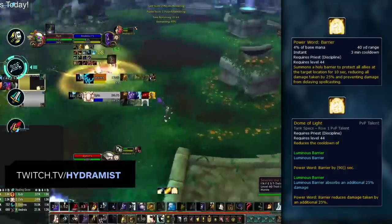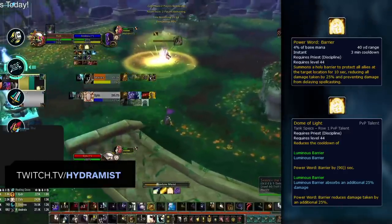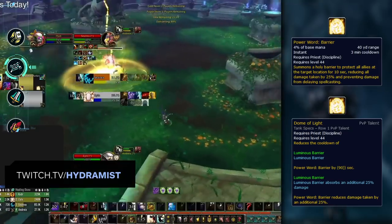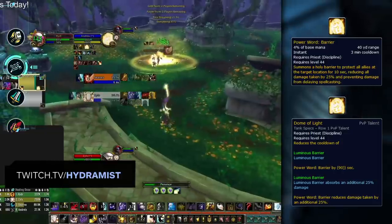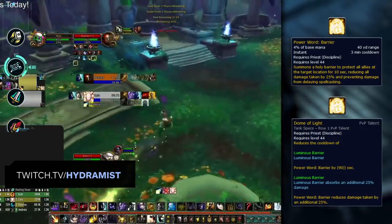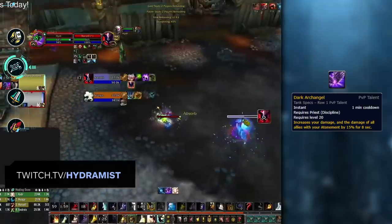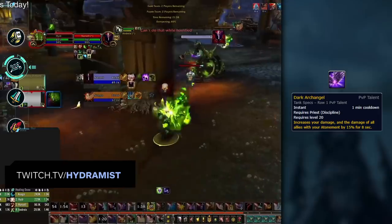Power Word Barrier provides the Priest and their team damage reduction, which is increased by the PvP talent Dome of Light. You can identify if the Priest is playing with Big Dome by mousing over the buff to check what the damage reduction is — it's usually safe to assume they're playing with it. Some classes can deny the Dome with Ring of Peace or Death Grip, but if you can't get the Priest out, just hold off on stunning and bursting until the Dome is gone. Disc also has access to an offensive cooldown in the form of Dark Archangel, which they can apply to their entire team for a damage boost — so be wary of increased damage coming in during their Dark.